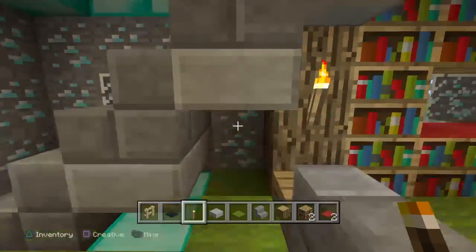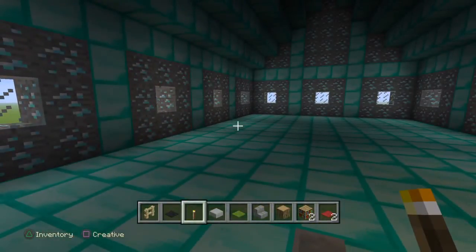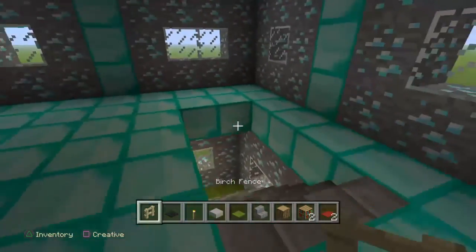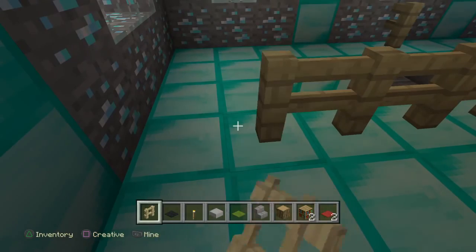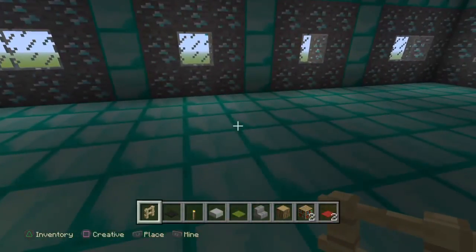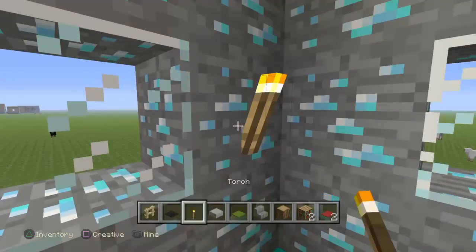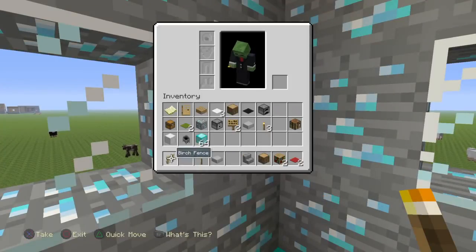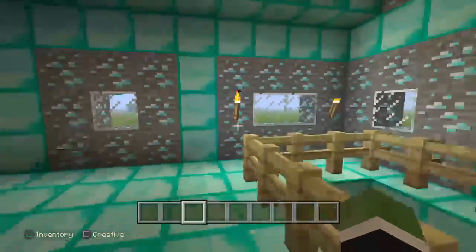Now on the second floor, you're basically going to get some fences out. I just did the birch fences again. Then put some stairs like this so you don't fall down the stairs. Put torches right here and right here. Let's get all this stuff out of the inventory — we'll get it back out when we need it — and then we're going to start on something else.